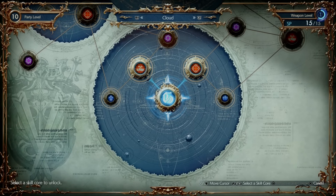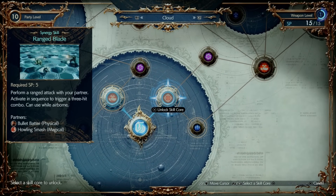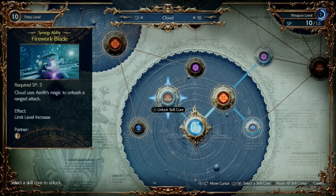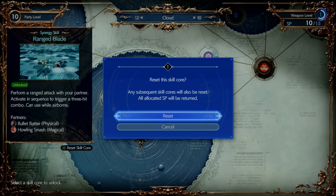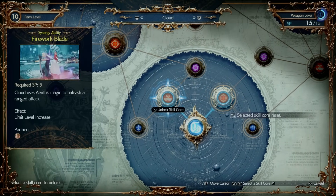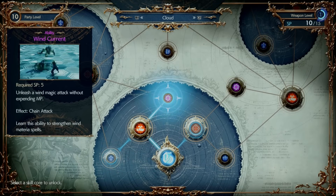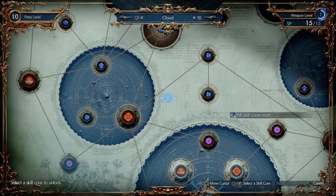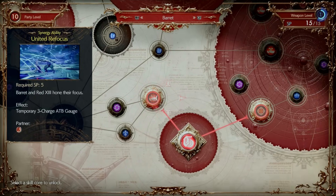You can never permanently mess up synergy stuff. If you spend all your SP on one ability like Range Blade for Cloud and Barrett, and then want a different one like Firework Blade with Aerith, just hover over the old core and press Triangle to reset that specific core, getting your SP back. If you want to rework a character completely, press Square to reset everything in the entire area and start from scratch. There are no consequences, so feel free to explore all combinations.